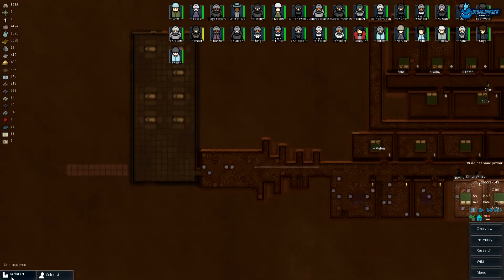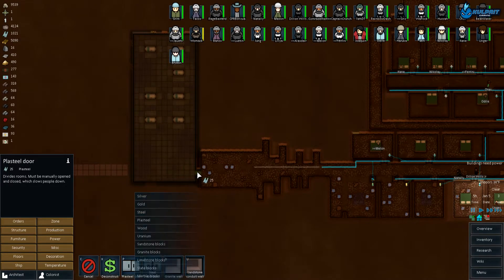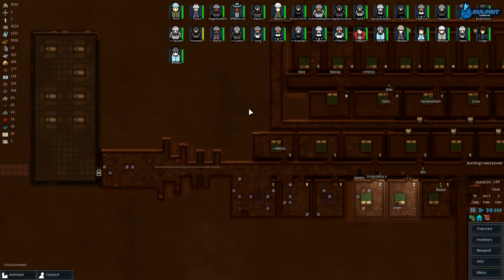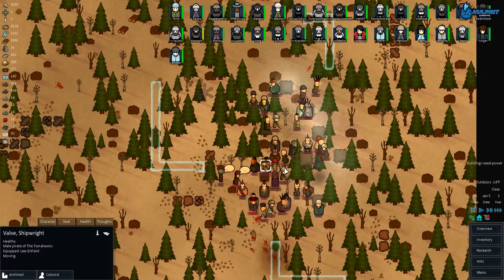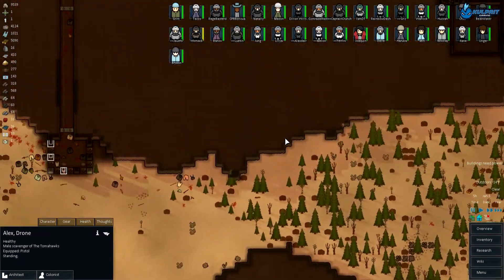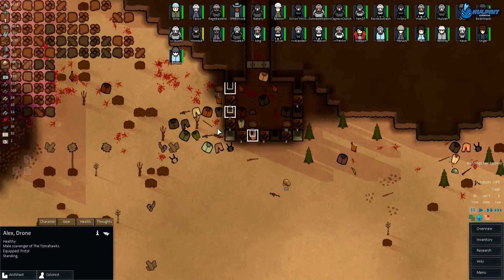I do want to bring this one to an end at some point. You can see I started prepping here — I have that set up. What we'll do is put a plasteel door in here just for safety, bring power over it, put a turret in here, and have someone either come in and shoot it and run out or throw a grenade in here. We'll figure that out when we get to it.